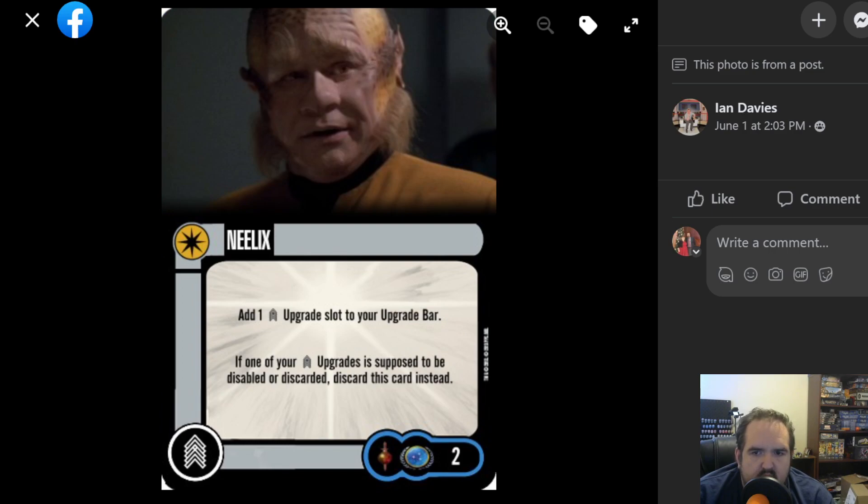Neelix — adds a crew upgrade slot to your upgrade bar. If one of your crew upgrades is supposed to be disabled or discarded, discard this card instead. Solid saver. I like them. Fits with the theme in the pack. Yeah, I'm on board.